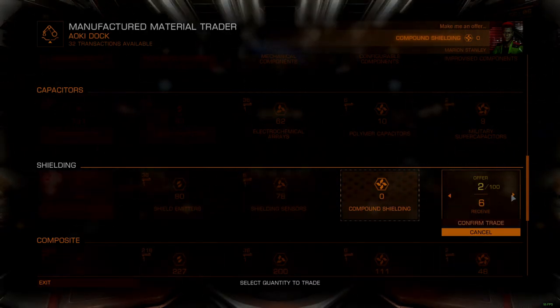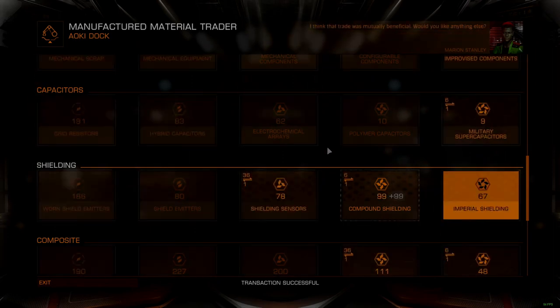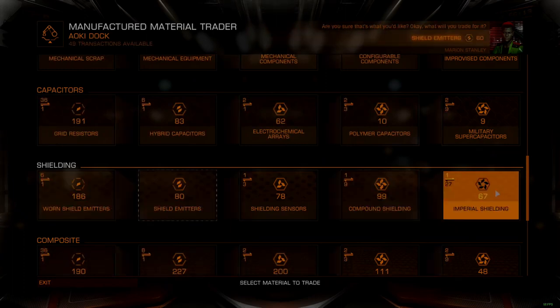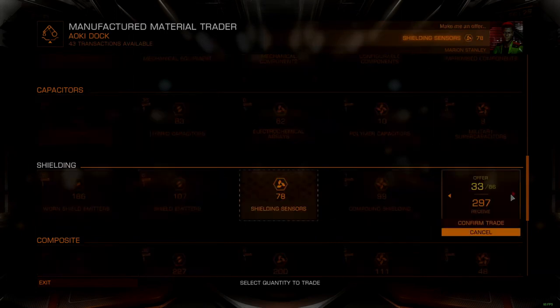Raw materials are the unrefined mineral and ore samples, which can be collected by an SRV or during asteroid mining operations. These samples do not need to be processed by a refinery and do not take up any cargo space when collected. They can only be exchanged at a material trader who deals in raw materials, or used in synthesis and engineering blueprints.